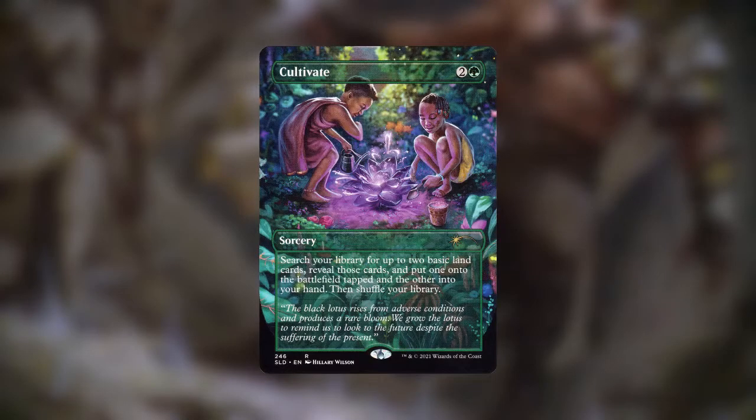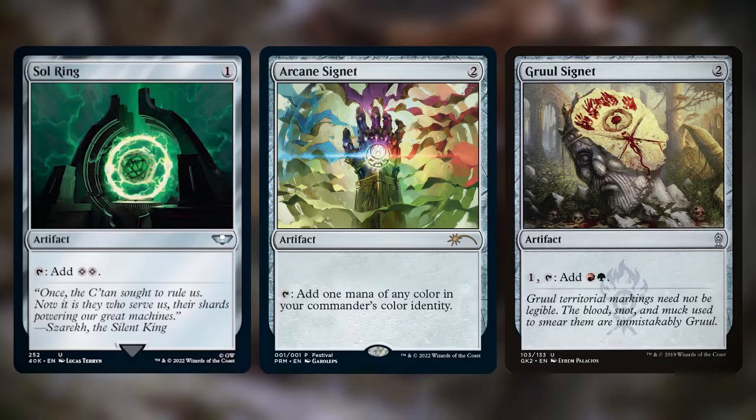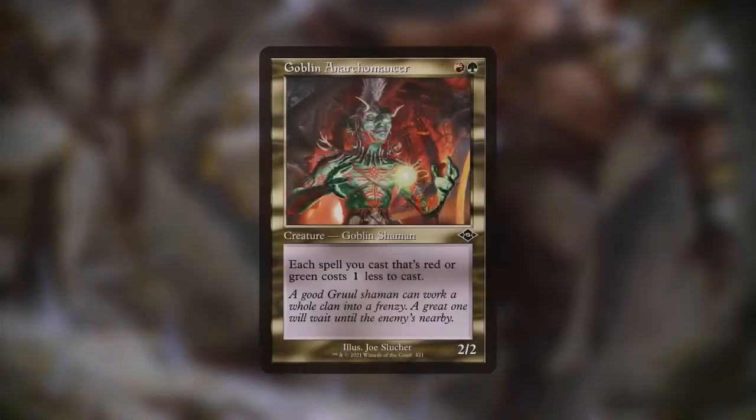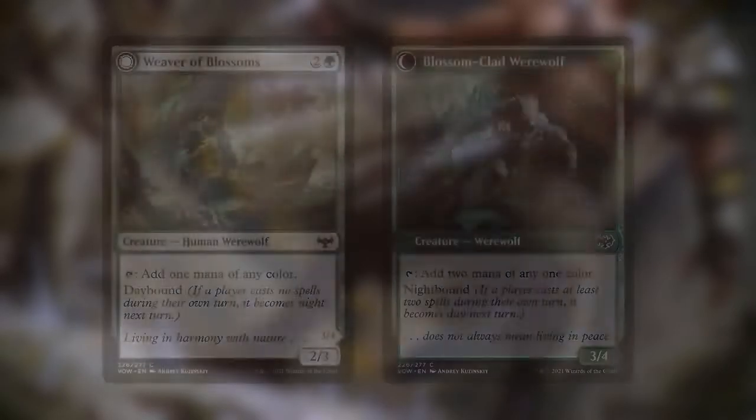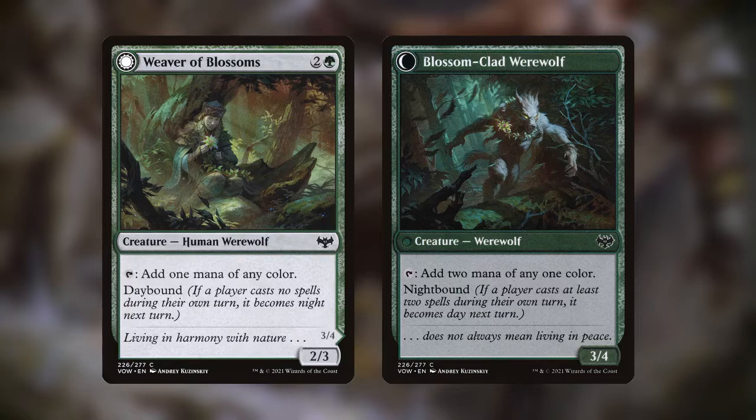Additionally, since werewolves don't tend to be cheap, we want a few ways to get more mana or to make our spells cheaper. Good old-fashioned Cultivate is an example, as well as Sol Ring, Arcane Signet, and Gruul Signet as reliable mana rocks. Goblin Anarchomancer is also great, as it makes our red or green spells cost one less to cast. And we also have two mana dorks — Scorned Villager, a mana dork that has Vigilance on its backside, and Weaver of Blossoms, which can add any color of mana.